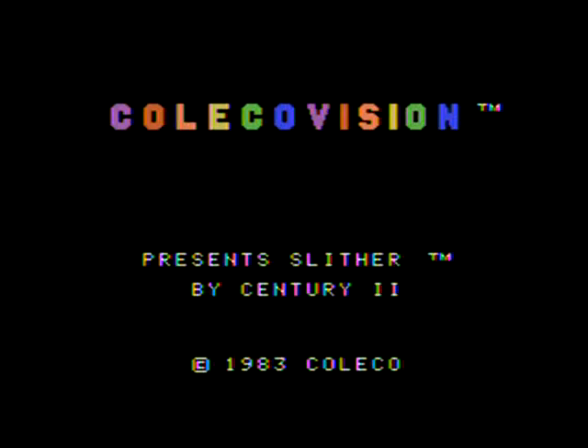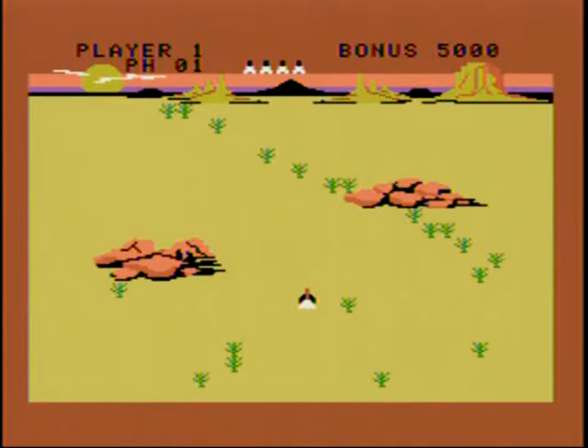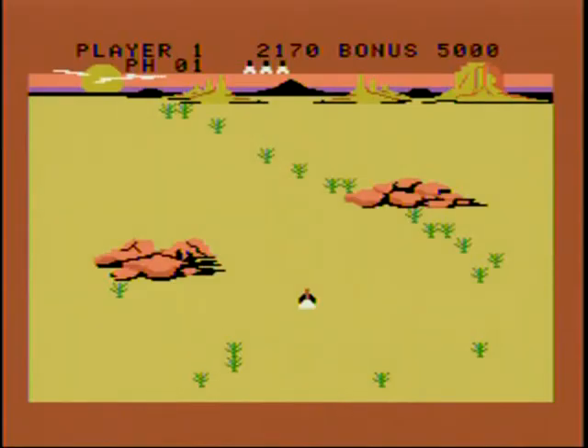65 Gamer Guy here with a review of Slither for the ColecoVision. This game requires the roller controller, otherwise known as a trackball, and it's a little bit like Centipede, except in this game you can move pretty much throughout the full screen and you can shoot both up and down.